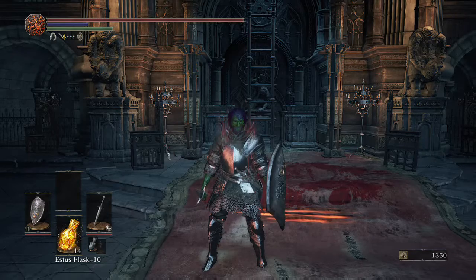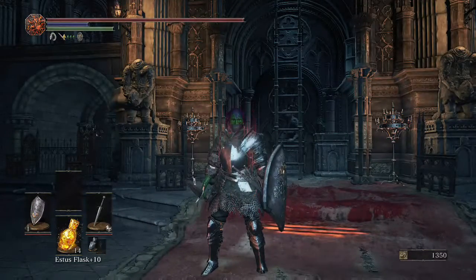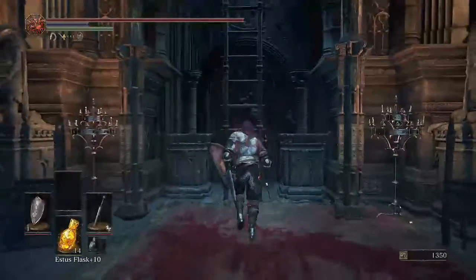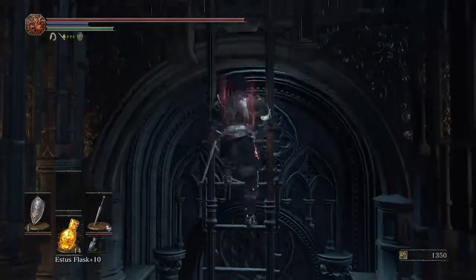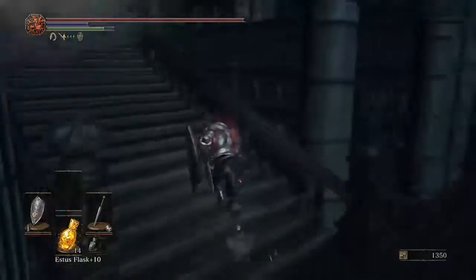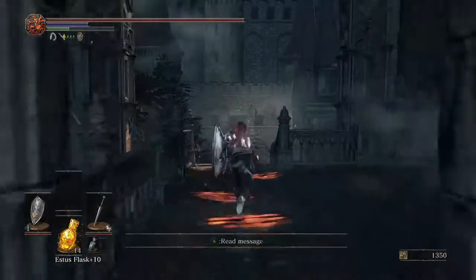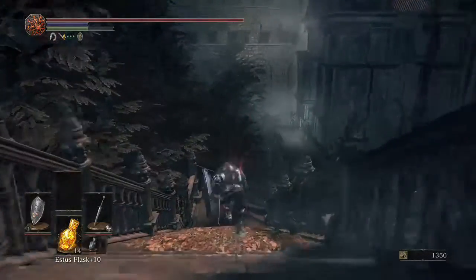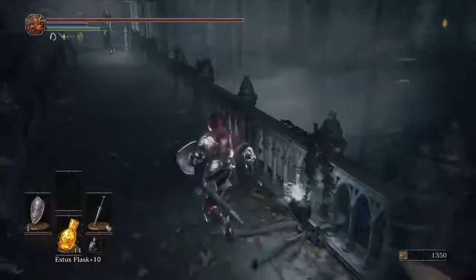Hello everyone and welcome to the walkthrough video with Nedmel74. We're going to be doing the Consumed King's Garden and Untended Graves. There are a couple of things we're going to be getting in this video. First of all, we're going to be getting a lot of scales after we beat Oceiros. That's going to be one of the bigger things, and there's also an Estus Flask Shard, which is really important. So I hope you guys enjoy it and I hope it's useful.